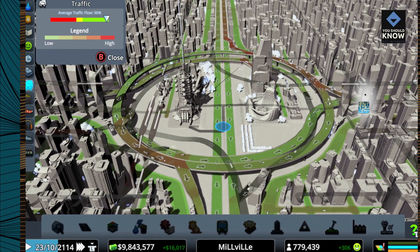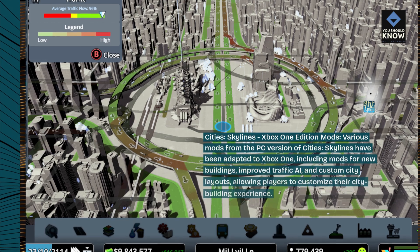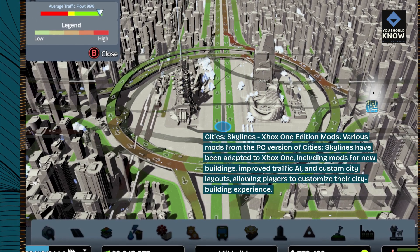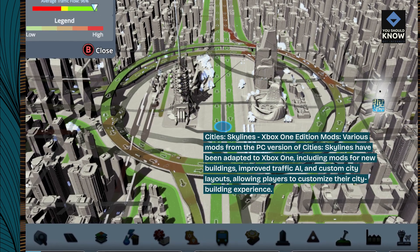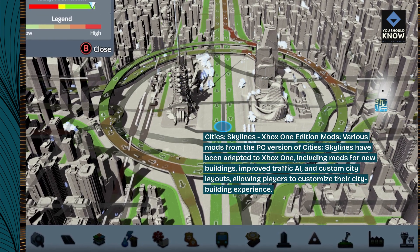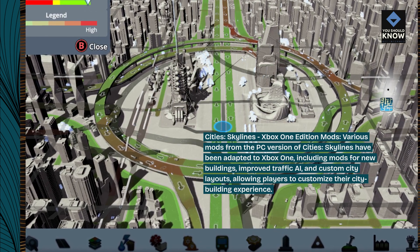Cities: Skylines — Xbox One Edition Mods. Various mods from the PC version of Cities: Skylines have been adapted to Xbox One, including mods for new buildings, improved traffic AI, and custom city layouts, allowing players to customize their city-building experience.